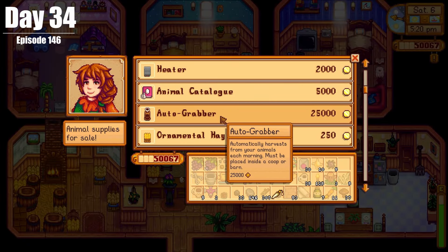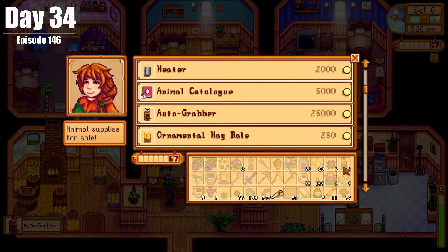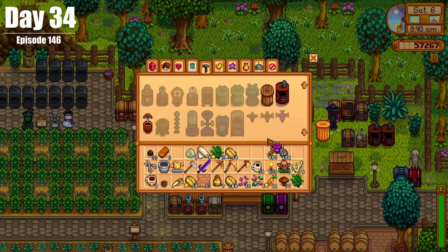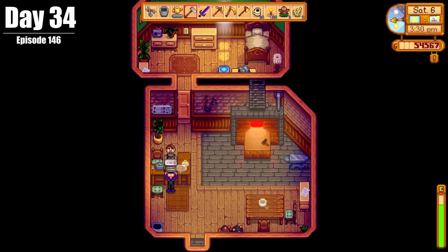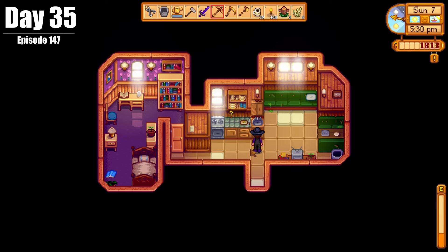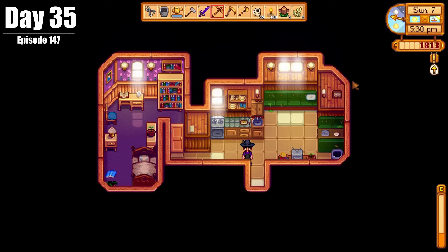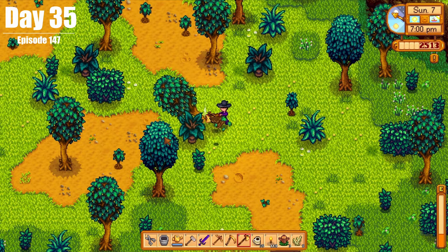On Day 34, we bought some autograbbers from Marnie, started construction on a mill, made two more iridium sprinklers, and picked up our upgraded trash can from Clint. On Day 35, we dropped off Pam's sweet potato juice — come on Pam, we all know it's vodka — and then we cut down a bunch of trees.